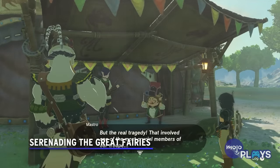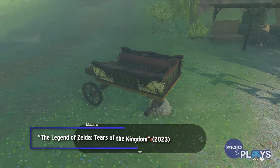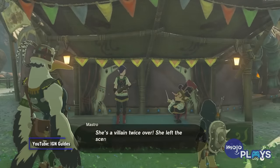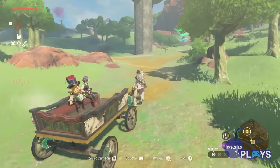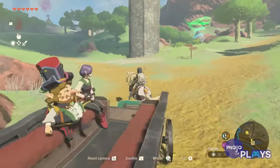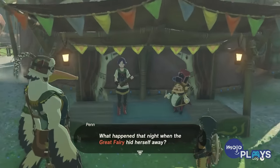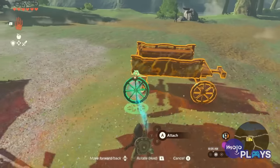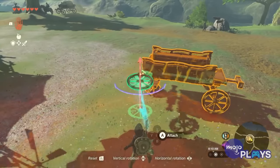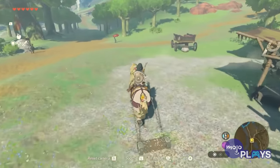Serenading the Great Fairies. In Breath of the Wild, you unlocked access to each Great Fairy by paying increasingly larger sums of rupees, which was actually pretty lame. Comparatively, accessing them in tiers is much more enjoyable. Each of the four Great Fairies wants to hear a specific instrument, which requires Link to track down members of the Hylian band, the Stabletrotters. Mastro and Violin are found at the Woodland Stable, but the conductor will tell you locations for the other three. The side quests to get them to rejoin aren't too taxing, and it's great seeing each instrument added to the performances for each fairy. It's also delightful hearing them play Epona's song every time you visit a stable.